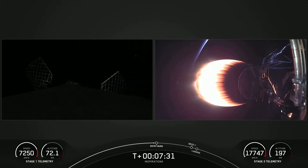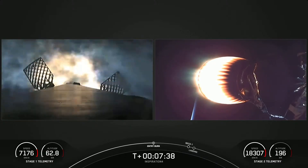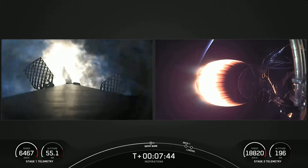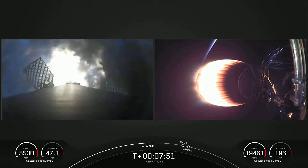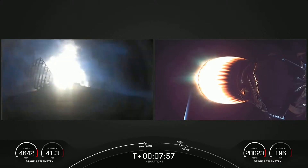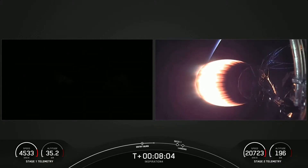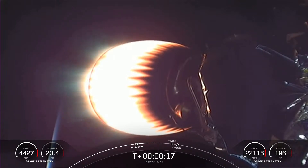They're going to get there a lot faster. Stage 2 FTS is saved. What you're seeing on screen on the left-hand side is the entry burn — the first of two burns on the first stage. The first stage has already separated and is making its way back to Earth to attempt a landing. There on screen, you can see a sunrise on the horizon with planet Earth just behind the glowing MVAC engine.